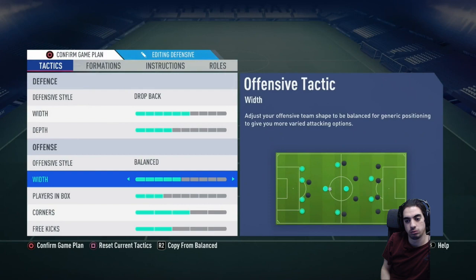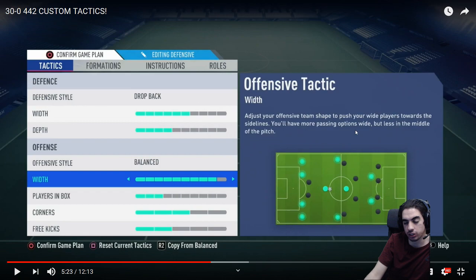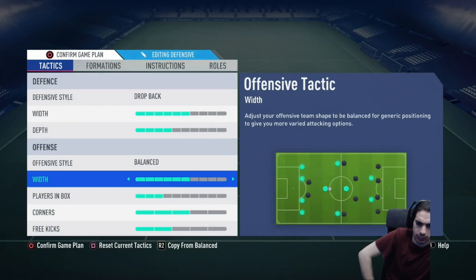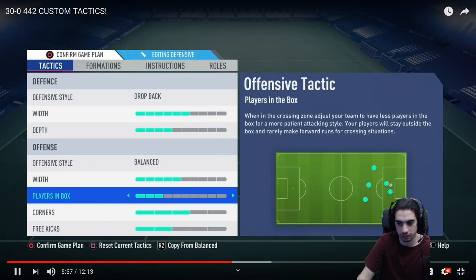In terms of players in the box, this is personal preference — you can have it at five. I don't like to cross too much personally. I don't think abusing El Tornados is the way to play FIFA for me — I like to build it up slowly. So I've kept it at three. But if you are a player that likes to do El Tornados or cross the ball in general, I recommend five — that would be perfect. I keep it at three. Moving on to corners — I used to have this at two, but I play it at three. I think three is perfect too. I noticed when you play it at two, only one center back joins. When it's at three, you have your center back and also your midfielder — for me that's Vieira — staying at the near post. Three is just the perfect one because you have a good amount of people in the box.